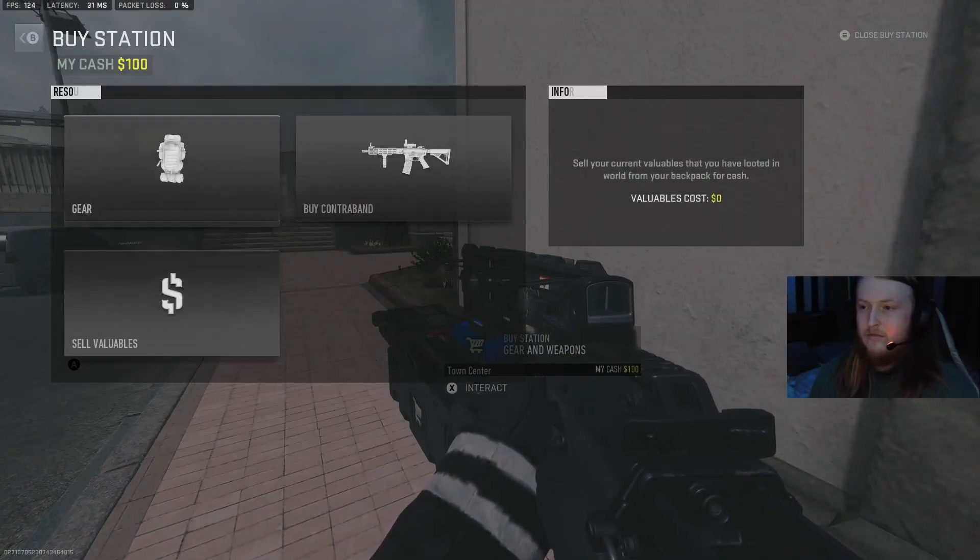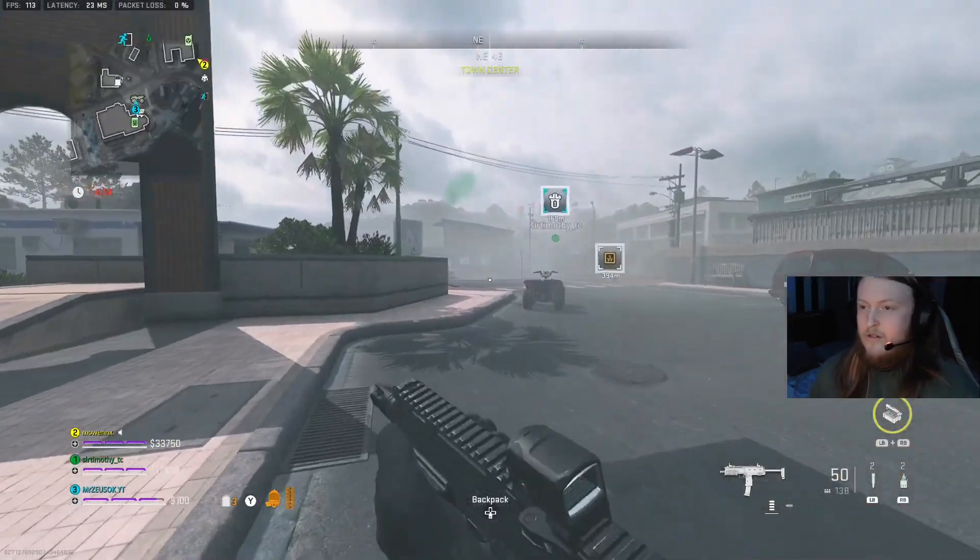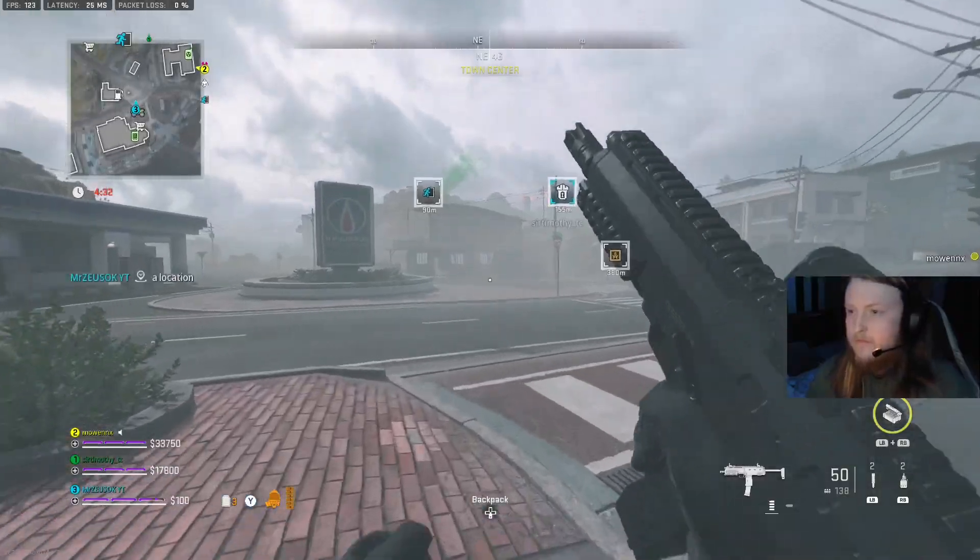That key I mentioned at the start — the easiest way to get it is by doing a HVT contract, killing the high value target, and hopefully it will drop that key for you.